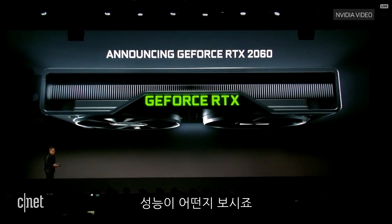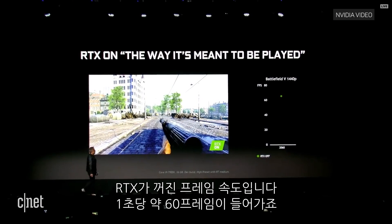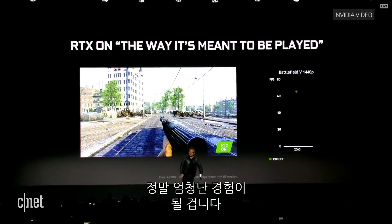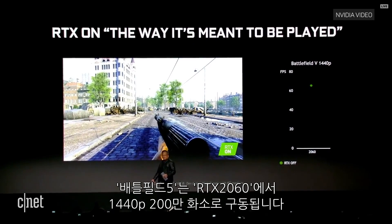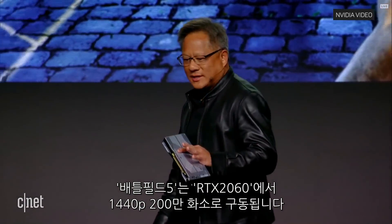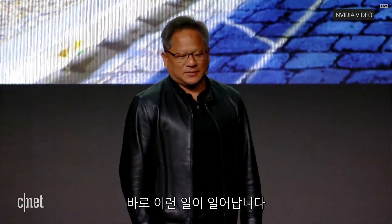Now let's take a look at the performance. With RTX off, the frame rate would be about 60 frames per second — a really fantastic experience. Battlefield 5 at 1440p, 2 megapixels, on a 2060, over 60 frames per second. Now when you turn on ray tracing, this is what happens.